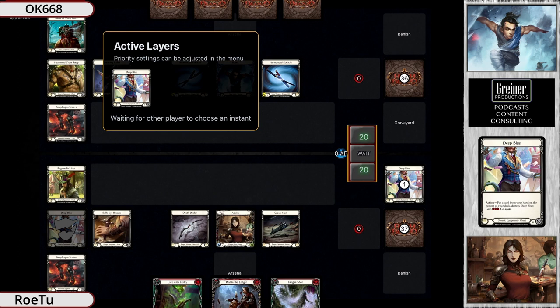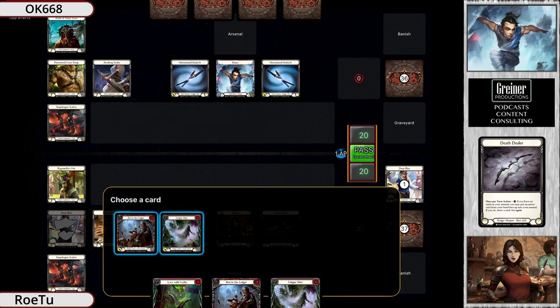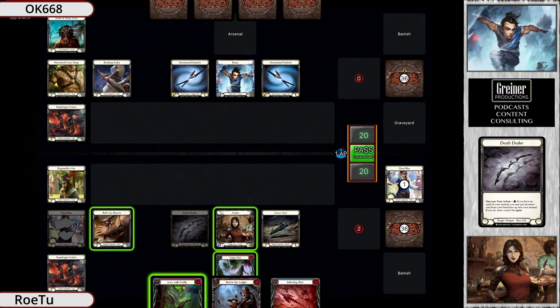We all know Azalea loves Red in the Ledger to just completely shut down Katsu. Azalea out of the gate, turn zero, breaking Deep Blue. Row Two's equipment is really interesting in this matchup, bringing in Deep Blue and Ragamuffin's Hat - such interesting choices. He's definitely thinking through what comes next.